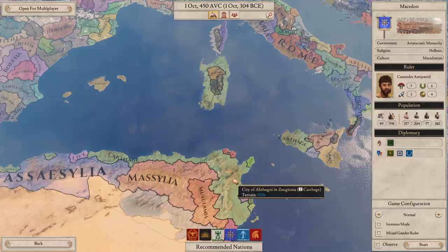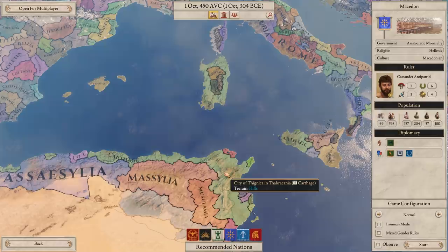Right now naval combat is a bit bare bones, so we'll leave Carthage for now, because they are traditionally a very powerful naval power.